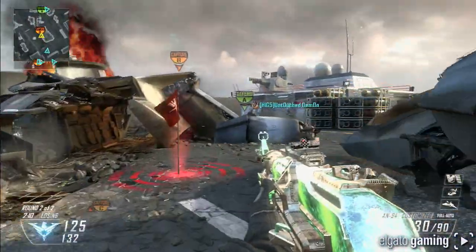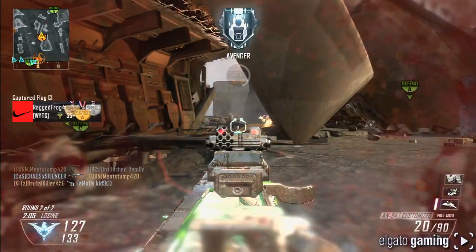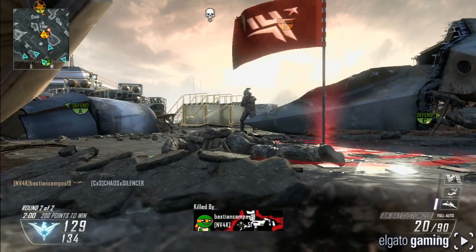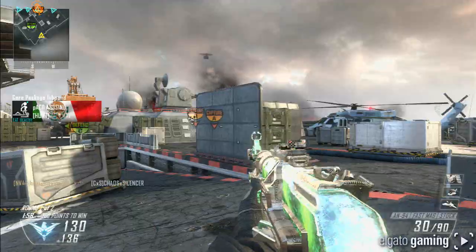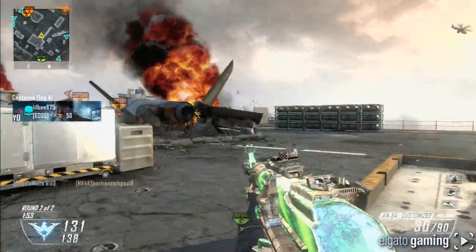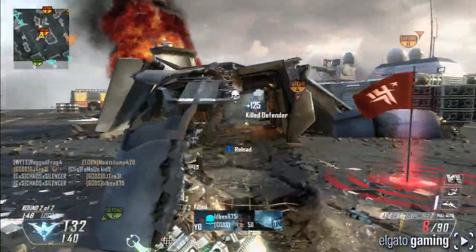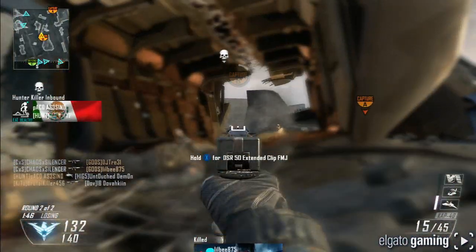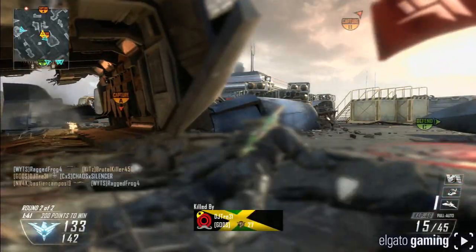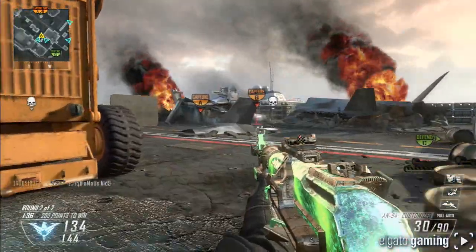It just didn't feel like I could get into gunfights against other weapon categories, but that'll probably change — the whole point of this alpha at E3 was to get feedback so they could make the right adjustments. The other shotgun has a really cool name: the Haymaker 12. It's a fully automatic shotgun with a fast fire rate and moderate damage. It kind of reminded me of the AA-12 from Modern Warfare 2 — one of the secondary shotguns.